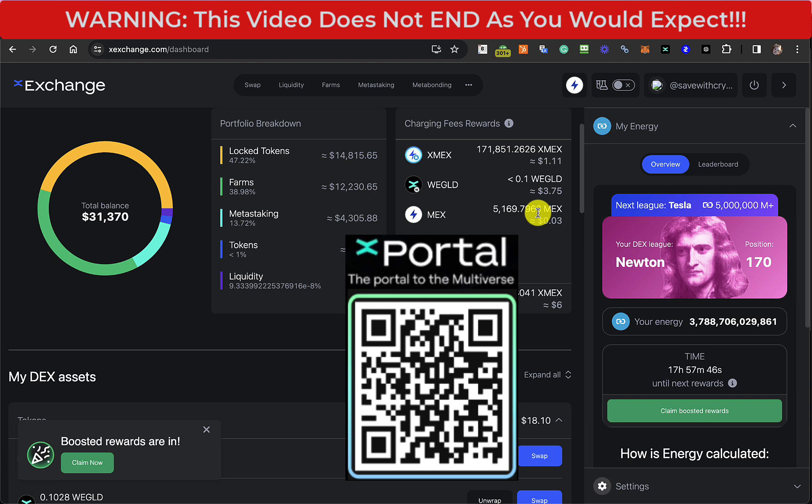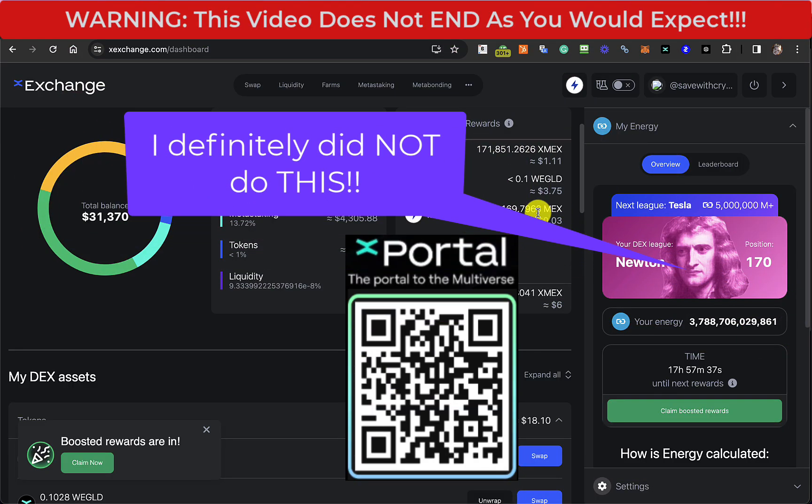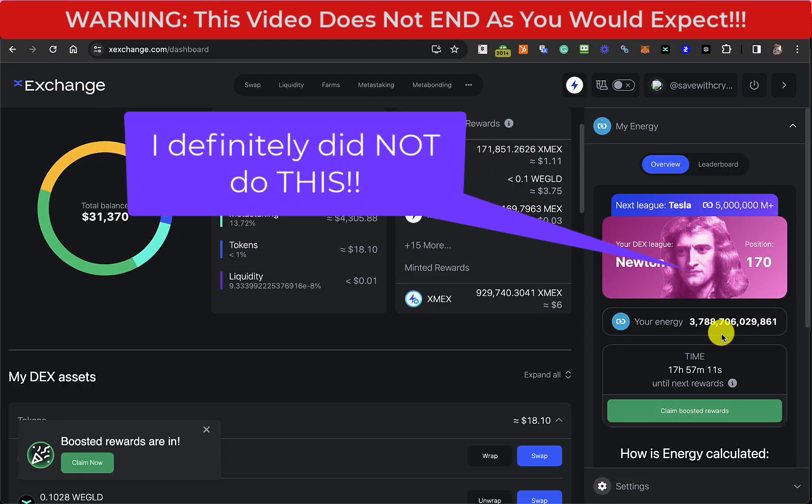I'm still quite unsure about my plan this week. I'm really tempted — it sounds mad — but I'm really tempted to just turn everything into XMEX and possibly energize it for four years. Although I think that might be a daft idea. I really do want to get the overall energy up a lot, but I really don't want to lock up a load of tokens that are otherwise liquid.